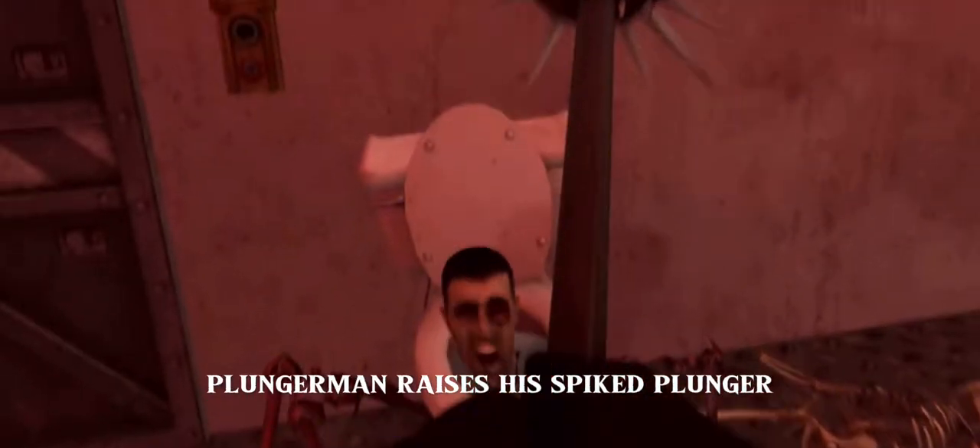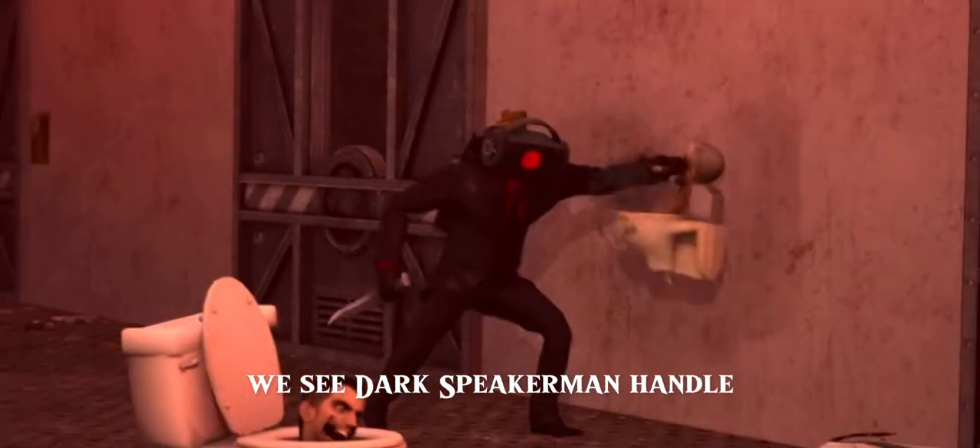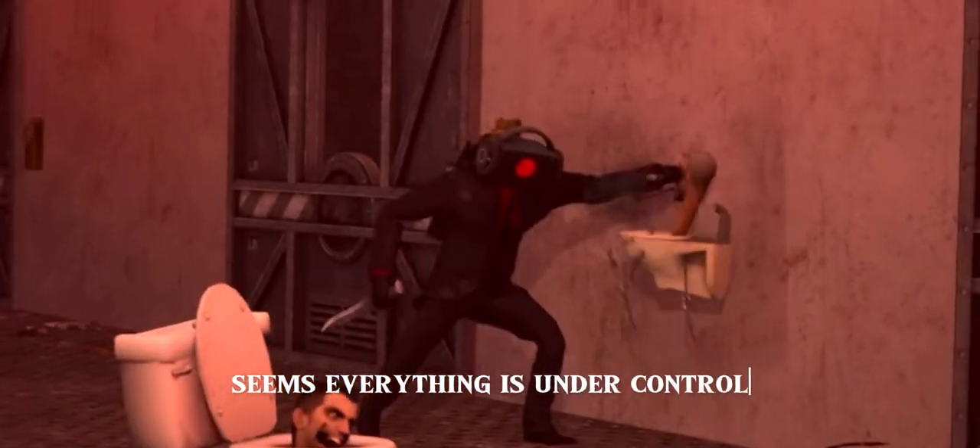Plungerman raises his spiked plunger, giving the Toilet one final blow and killing him. We turn to the right, we see Dark Speakerman handle and track a few toilets — seems everything is under control.